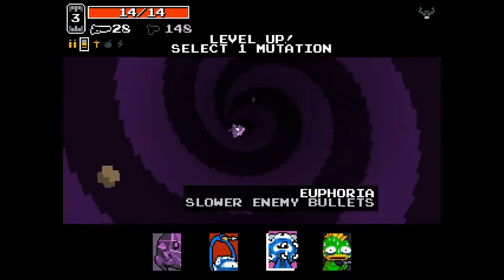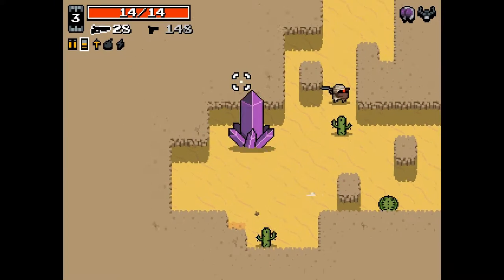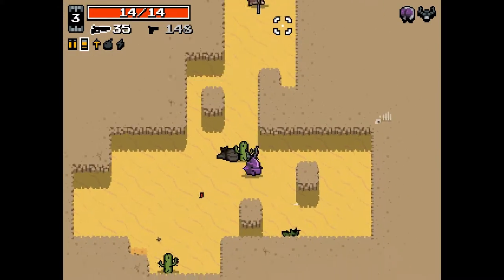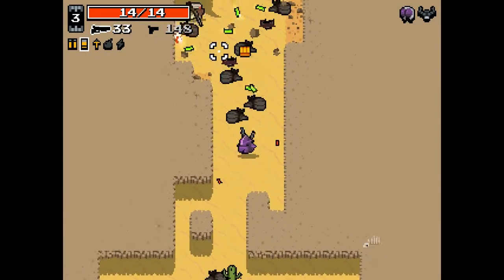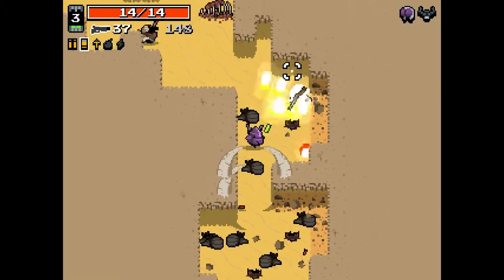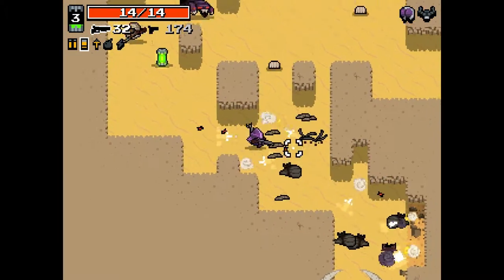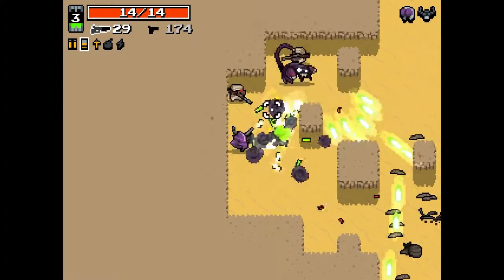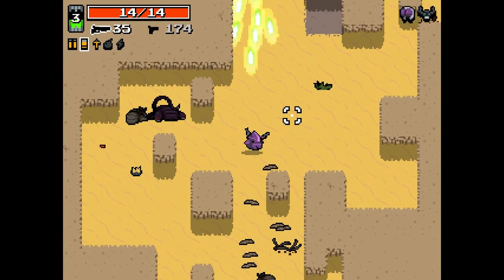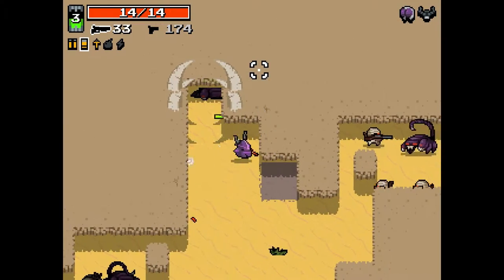I generally don't take Thronebutt, but given what we have available, I'm going to take it this time. When I shield, I teleport to where my cursor is, and I usually don't pay a lot of attention to the exact position of my cursor — more the general direction. So it can get me into some trouble. Luckily it doesn't seem to allow you to kill yourself by teleporting into walls, which would be really bad. But I don't necessarily know the difference between my cursor being right here vs. right there, because I'm not looking at how far out my cursor actually is.